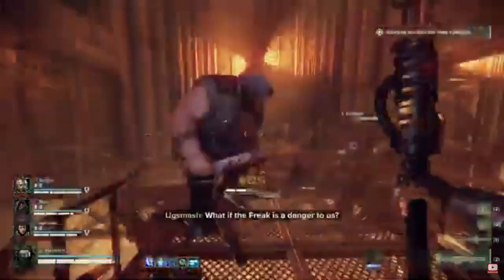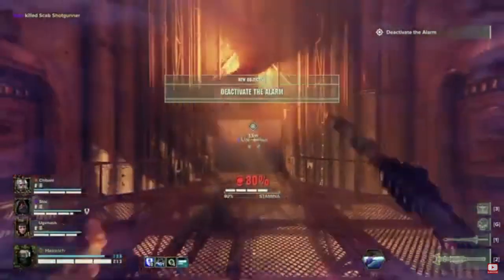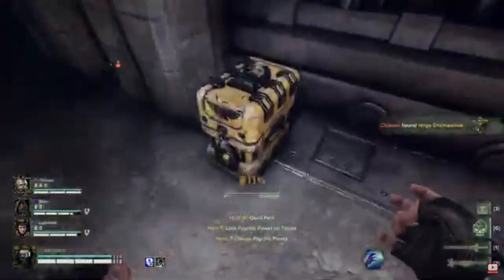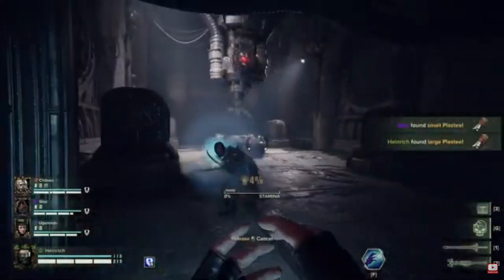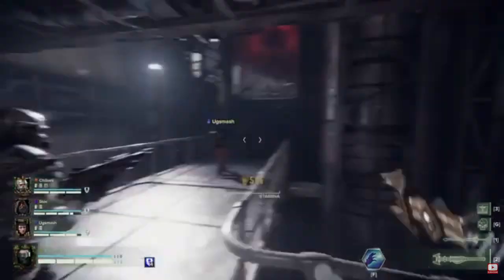The Stub Revolver got a nice boost — increased base manic damage on close/far from 75/50% to 100/80%. Increased base damage range from 200–336 to 250–450. Increased base finesse bonus from 50 to 100. Increased weak-spot multiplier from 1.35 to 1.7. The Stub Revolver was always amusing, but it's a nice little boost.